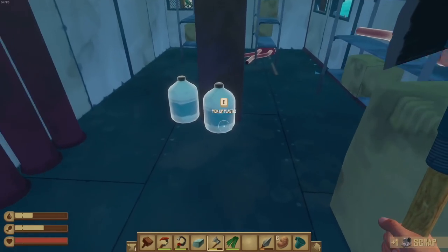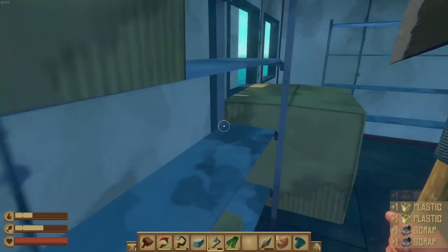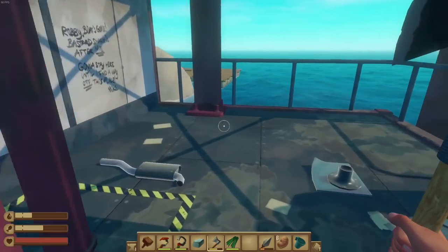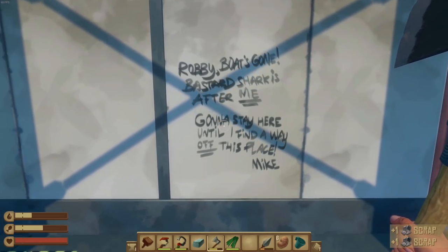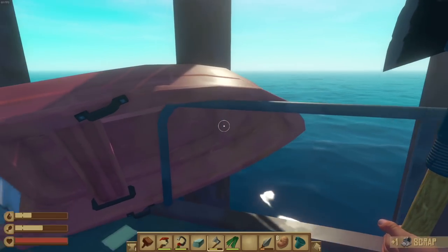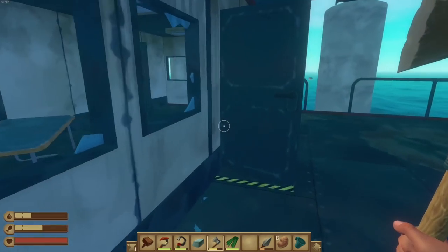Anything in here — no. We got some scrap, plastic, more scrap. Wonderful. Another note: 'Bruce — okay, let's keep things friendly.' 'Robbie — boat's gone, shark is after me, gonna stay here until I find a way off this place. Mike.' More scrap. There's a perfectly good little boat right there. 'Caught a shark, named him Bruce.' Brucey!